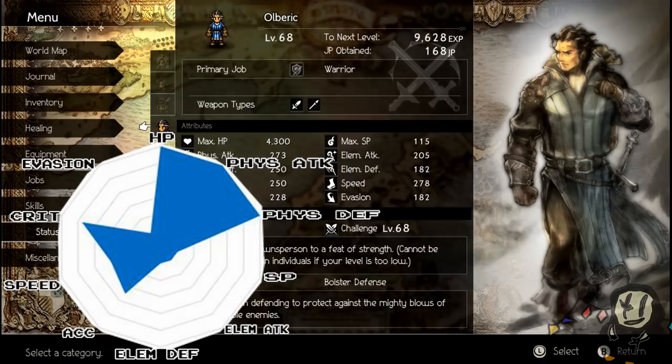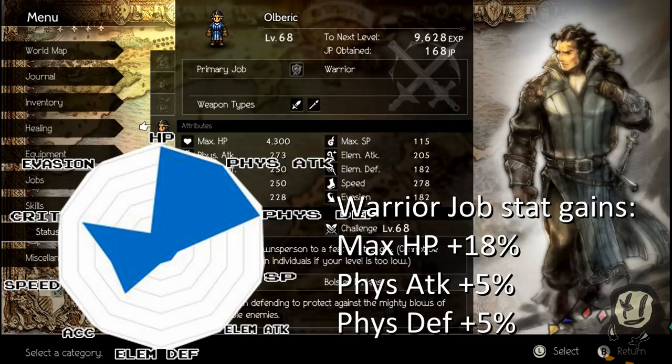Next up is Olberic. According to the decagon, he has the highest HP stat in the game, the highest physical defense stat in the game, and he's tied for the highest physical attack. He has a great crit stat, decent speed and accuracy, and very bad elemental defense, SP, and elemental attack. He's basically designed to be the prototypical warrior archetype of RPGs. When you spec another character as a Warrior, you increase their HP by 18% and physical attack and defense by 5%. The warrior class also gives access to Surpassing Power, so most characters will end up speccing warrior sooner or later.